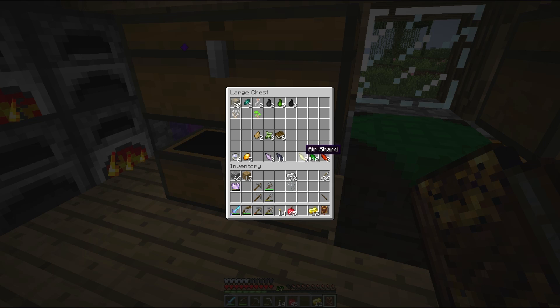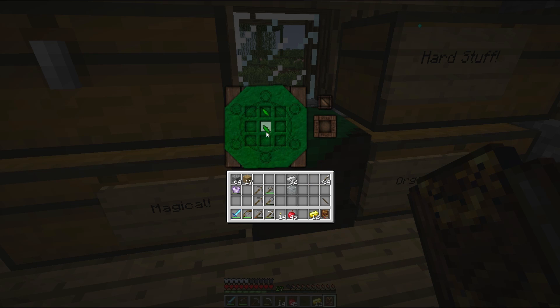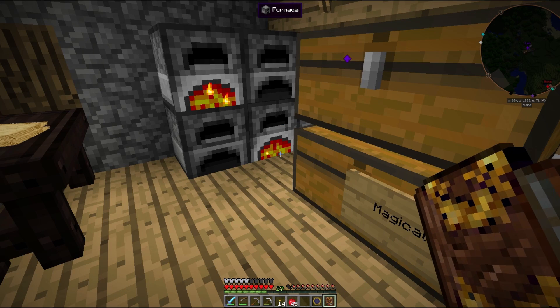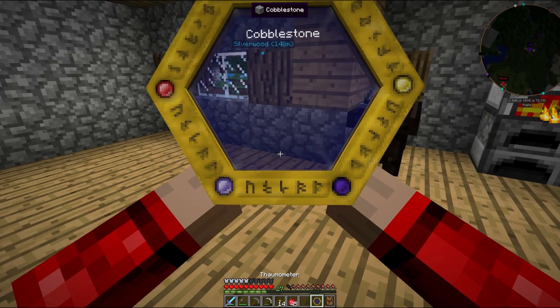What have I got the most of? Earth Shards, because I think these might be rarer. Let's just use a couple of Earth Shards. So we have Shards top and bottom, Glass in the middle. Here we go — a thermometer!